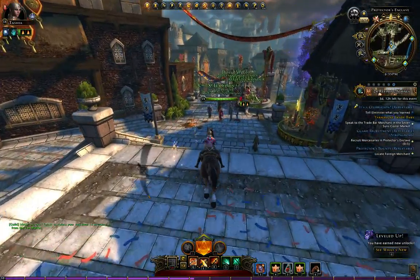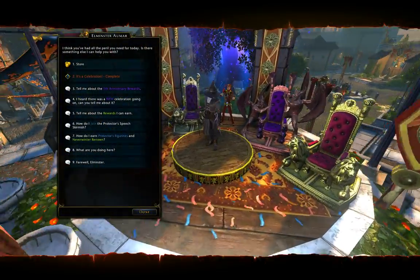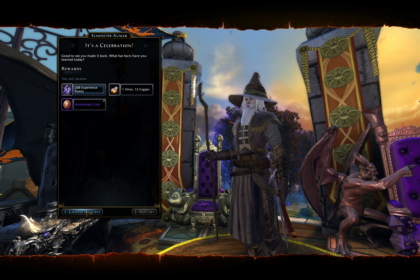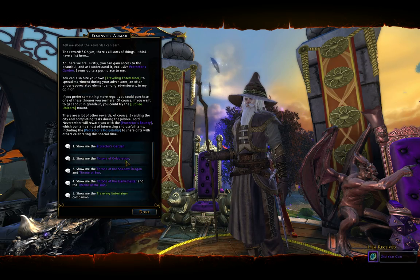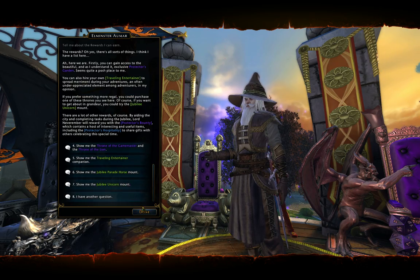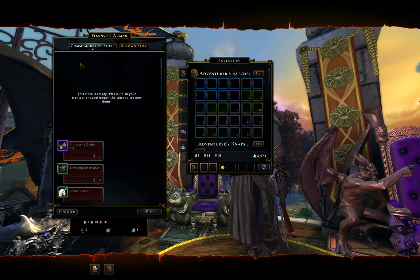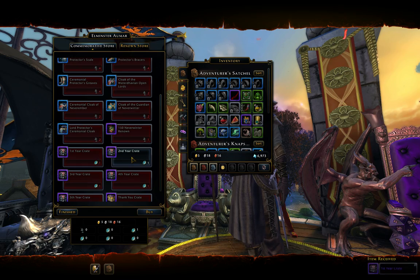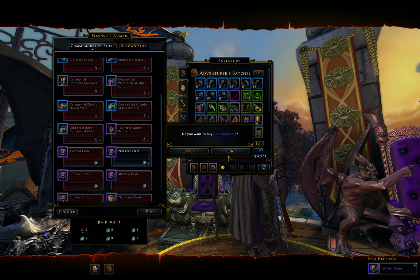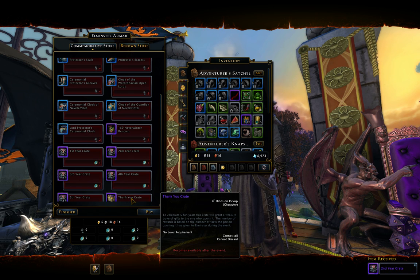I should have two coins on this character, so I was gonna wait and get all five points and then get the boxes, but I can get the first two to show you what's in them. Tomorrow we'll be able to get the third, then the fourth, then the fifth, then the thank you crate.